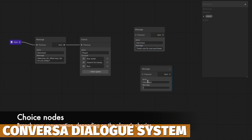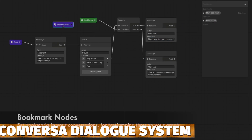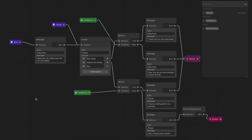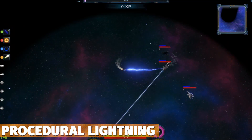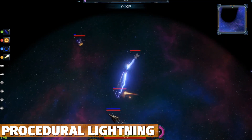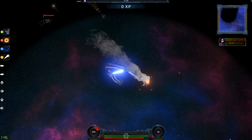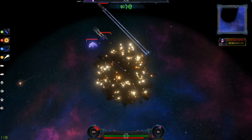Next one is the Conversa Dialogue System, which has a full visual editor to create messages, choices, booleans, conditionals, bookmarks, loops, events, and so much more. Next one is Procedural Lightning, which is suitable across all pipelines — it's got heavily optimized code and shaders to create lightning in just one click.